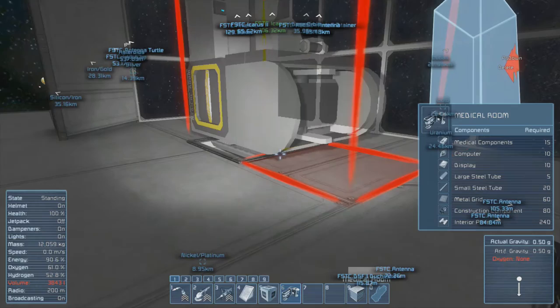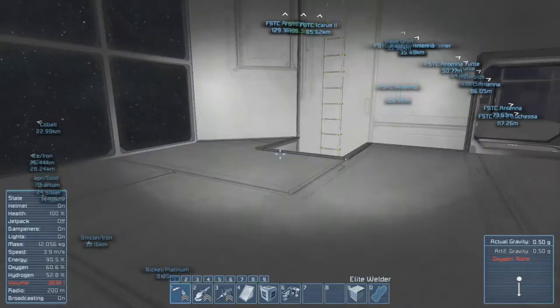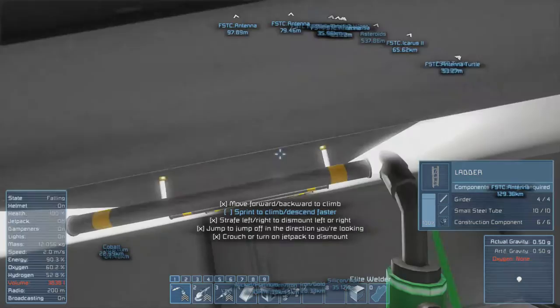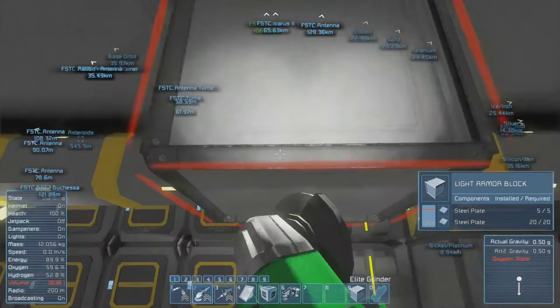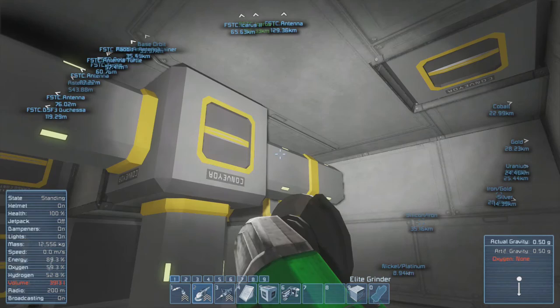Put it here and then put the medical bay on top of that, because then we can have oxygen and hydrogen from the medical bay. Let me go down - we can connect it to the system, maybe from here. Let me grab some conveyors again.